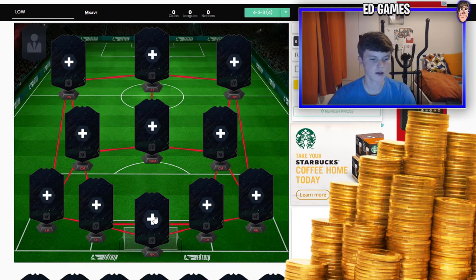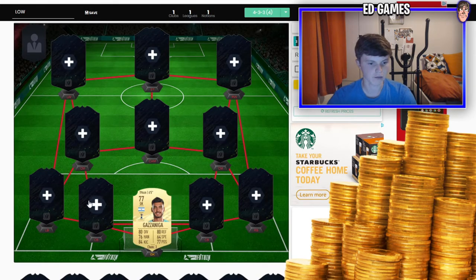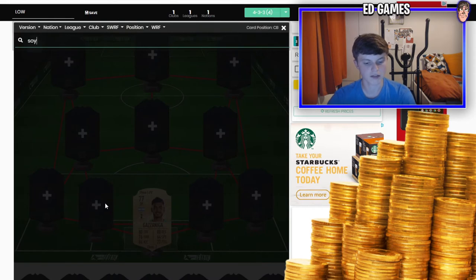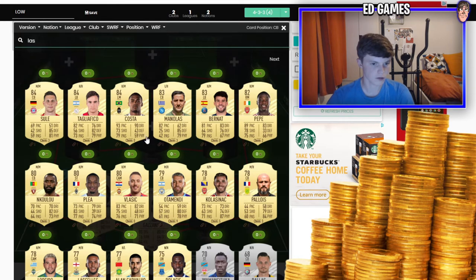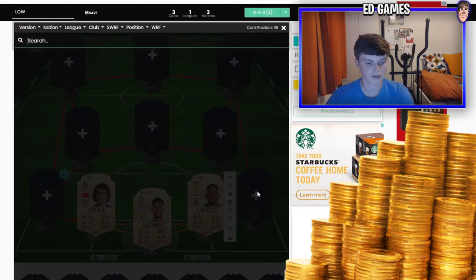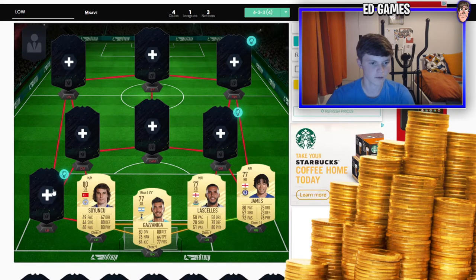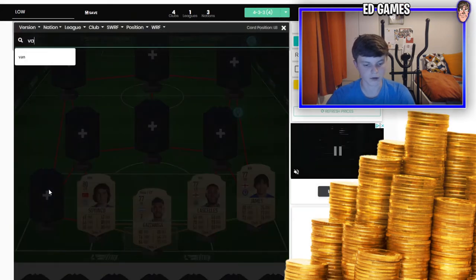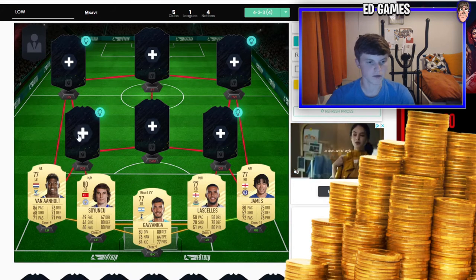Starting in goal we've got Gazzaniga — he's six foot five so he'll be a beast. The two center backs are Soyuncu along with Lascelles. Lascelles is looking good due to his physical and defending. At right back we've got James from Chelsea — nice gold card, not sure how expensive he'll be this year. At left back, van Arnhol — always a good one at the start of FIFA because he's usually got pace.